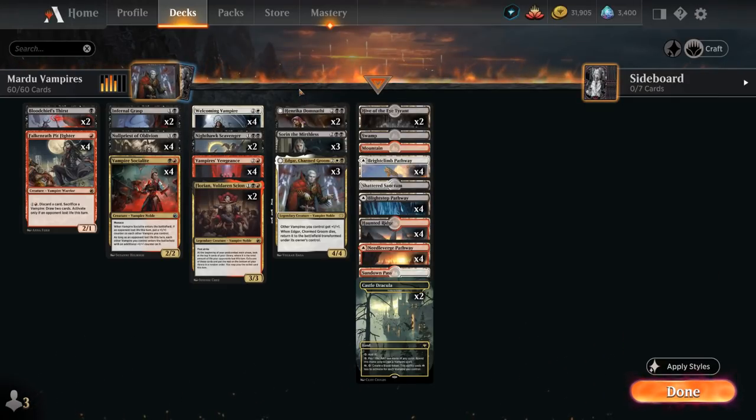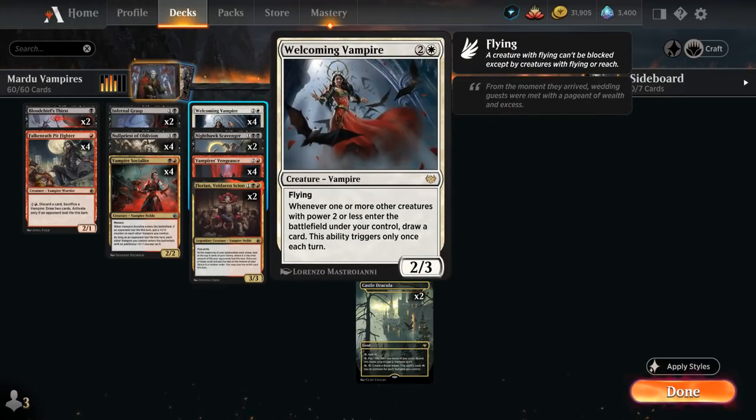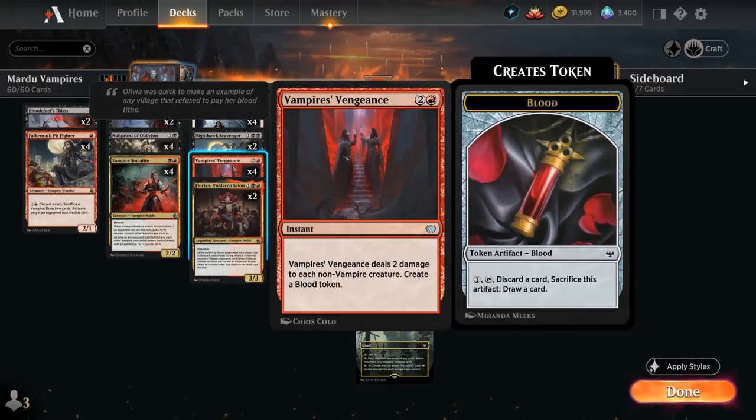At three mana we also have Welcoming Vampire from Crimson Vow — a 2/3 flying vampire saying whenever one or more other creatures with power two or less enter the battlefield under our control, draw a card, and this only triggers once each turn. It's another nice source of card advantage. The main reason I think this deck is viable right now is Vampire's Vengeance — a three mana instant speed sweeper dealing two damage to each non-vampire creature, and we also get to create a blood token, which is an artifact we can pay one mana, tap and sacrifice, then discard a card to draw a card, giving us a looting effect.